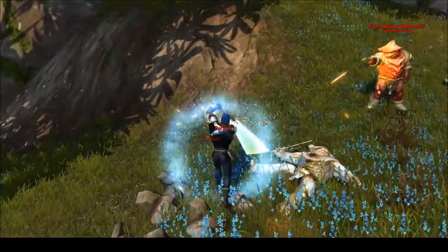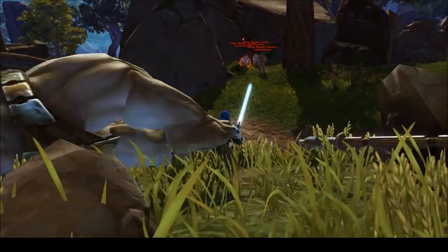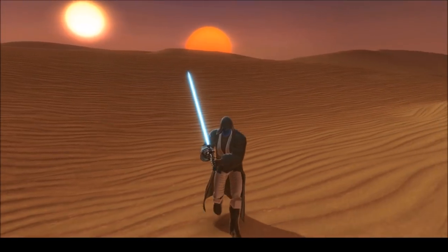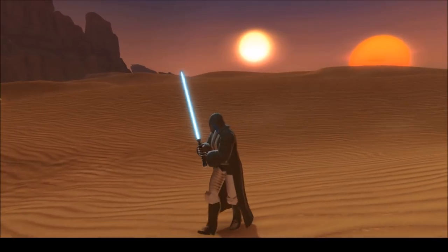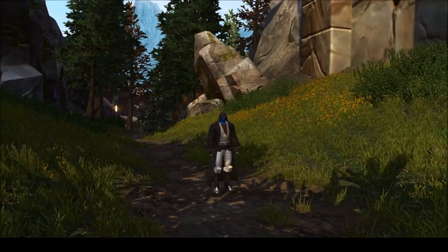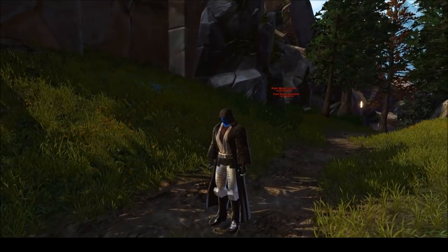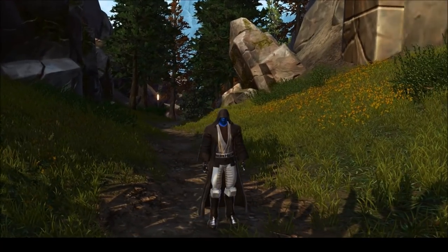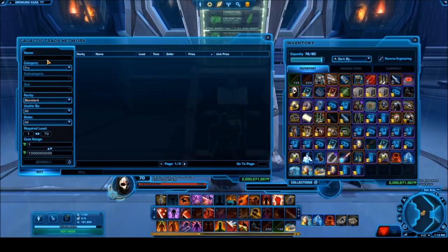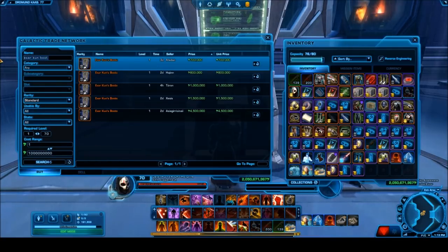For boots, there are two I want to highlight. For the robe look, the Carth Onasi boots are one of my favorites — they're among the closest boots to the classic prequel-style brown shiny boots. I use them on every one of my Jedi. For the warrior look, the Exar Kunn boots are very nice with great plating. They look really cool, and if you're using the Cunning Statesman upper body armor, these would pair well with that. Both are pretty cheap on the GTN.